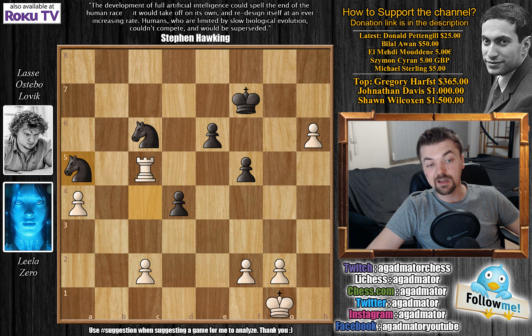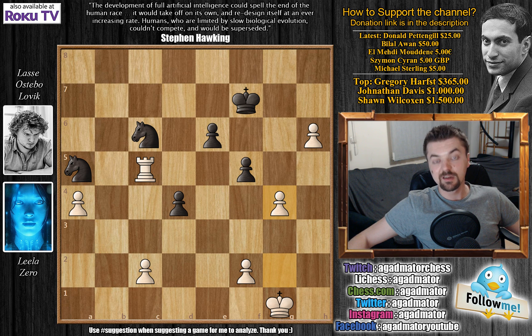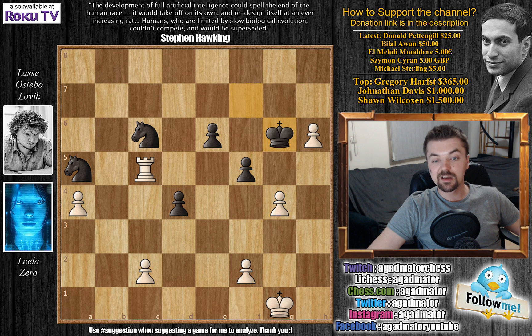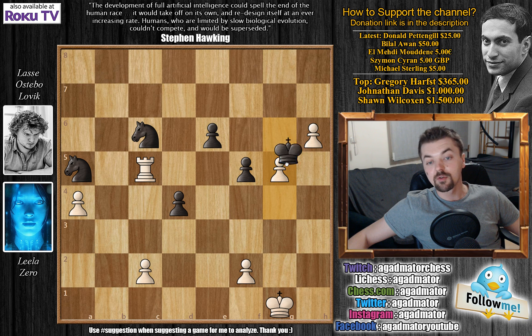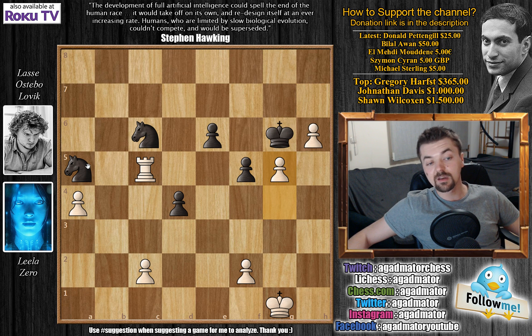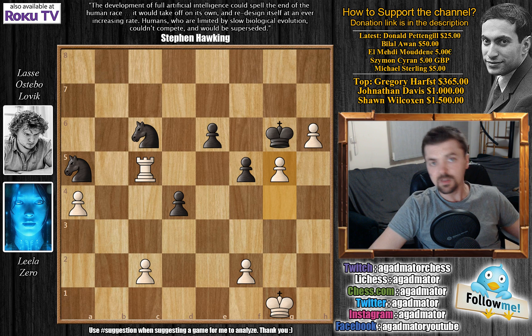After g4, king to g6 and now g5 — now the passed h-pawn is protected. You can never capture this because the h-pawn becomes unstoppable. Also notice that it's never a good idea for both your knights to be protecting each other, because now if you move one knight then the rook captures it, and if you move the other knight then the rook captures that one too. Black doesn't really have a move — he can simply wait for white to finish this any way she wants.